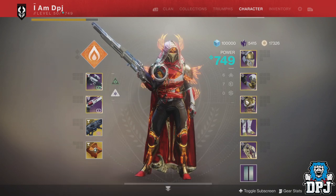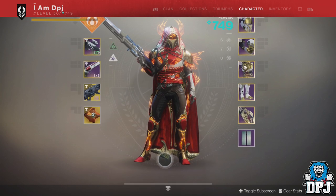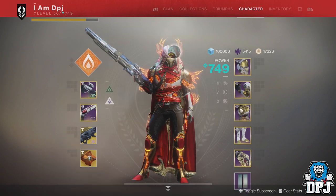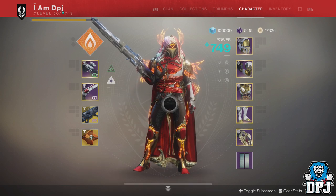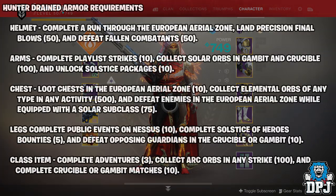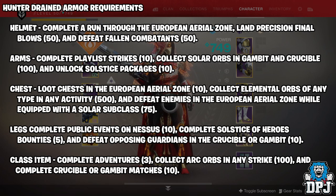I'm quite happy with this gear. The actual whole Solstice event to me, some of the challenges and some of the characters were a little bit overwhelming for the everyday dude who works or studies. Getting all of this done on every character is going to be a crazy grind. Today I'm going to bring you guys all the tips and tricks and cheeses I use on every character. So if you've got anything left to do, hopefully it will help you out. We're going to start with my hunter. Now the hunter drained armor set, the green armor set, the one you first get - it's relatively easy to do, but I'm still going to give you guys a few tips. You can see the requirements on screen now.